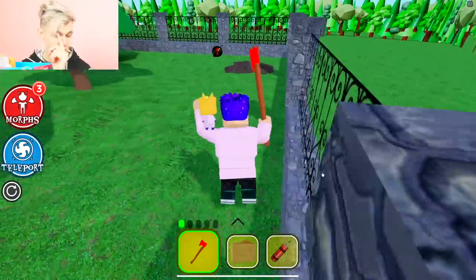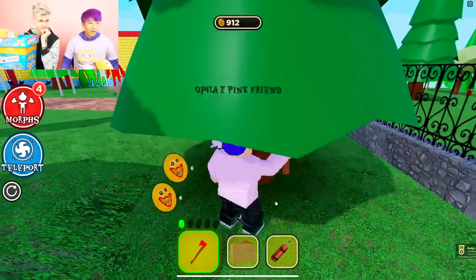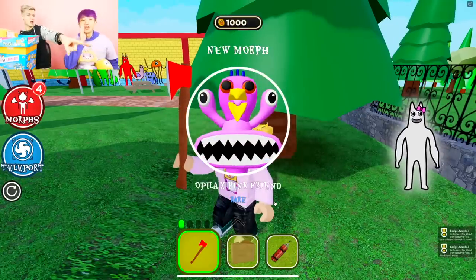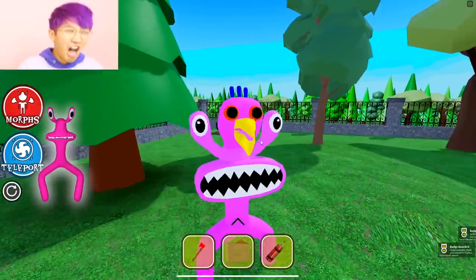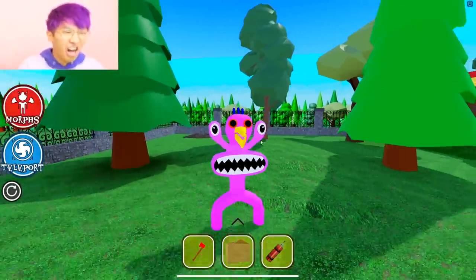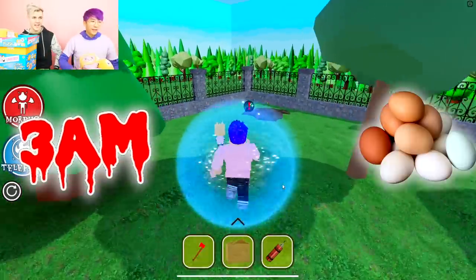I'm zooming over here. Which morph are you most excited to find in this entire video? Probably any of the Bambolina ones because Adam has a huge crush on Bambolina. We got the pink bird mixed with Pink Rainbow Friend!